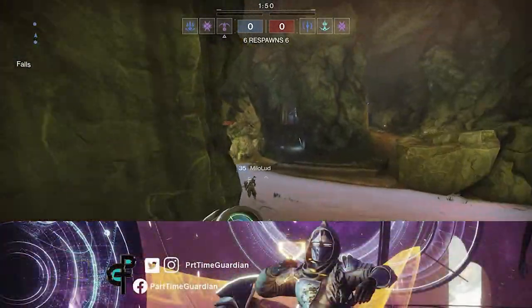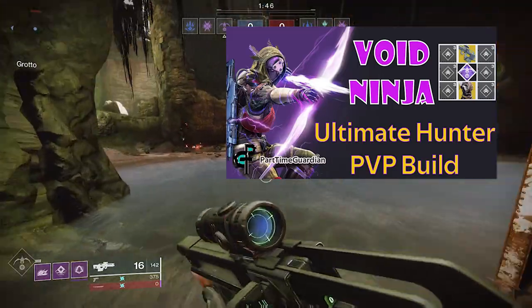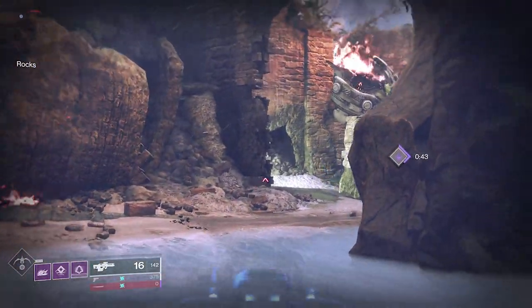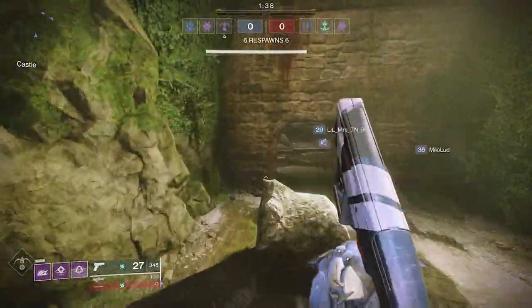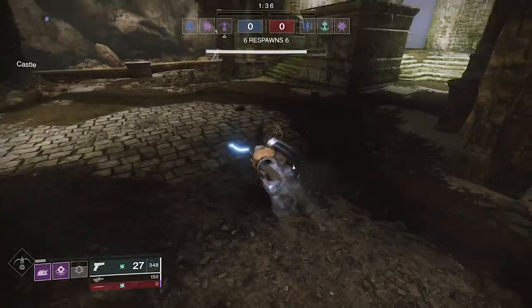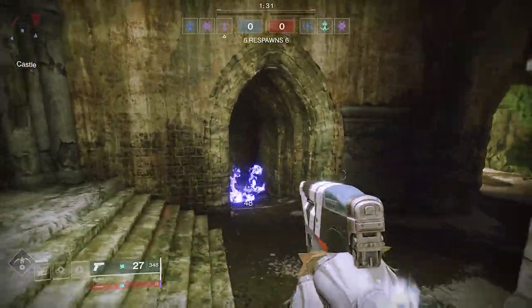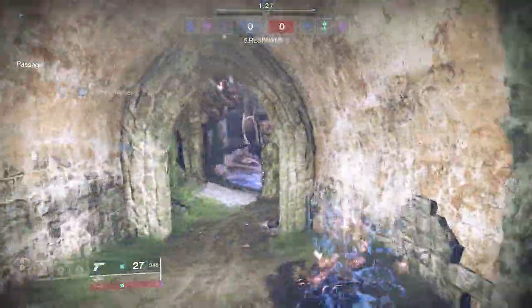Welcome back, this is Part-Time Guardian. In this video we're going to talk about Void Ninja, which is a video I put out probably about a year ago. It's one of my most successful videos — actually the build I used to get the legend the first time in Survival. This build is still very viable, especially with Stasis being out there. A build like this can still dominate in Crucible, but there are some key changes you need to make based on changes that came out with Beyond Light.